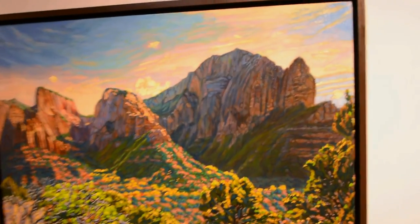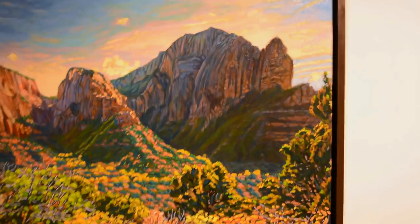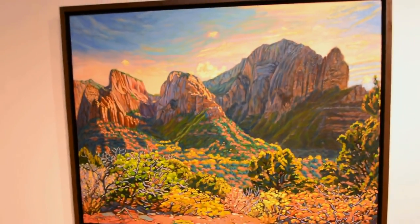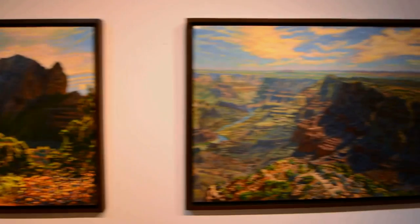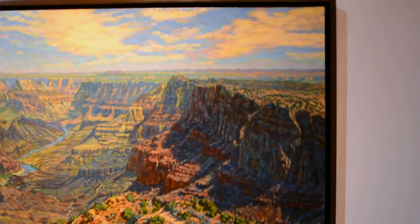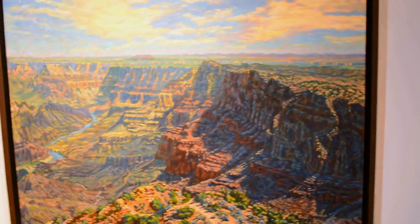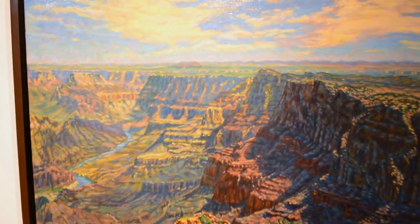This is called Troubadour. It's the Kolob Canyon area at the very top of Zion National Park. And finally we have East of Eden, 30 by 40, which is of the Desert View Watchtower area of the South Rim of the Grand Canyon.